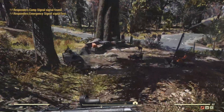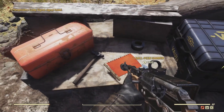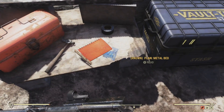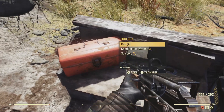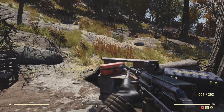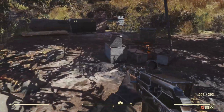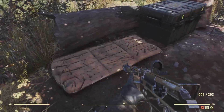The next step is I raid this place daily. You can change the server, get a whole new set of Scorched to kill, and loot their weapons, junk, ammo — everything. Do this constantly when you first get in the game to get ahead on learning things.